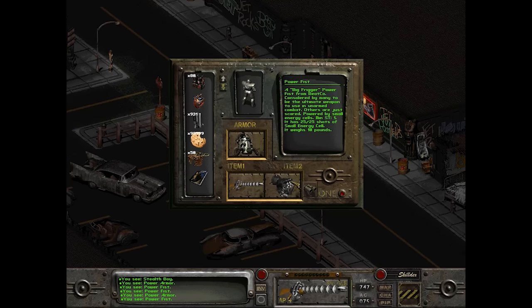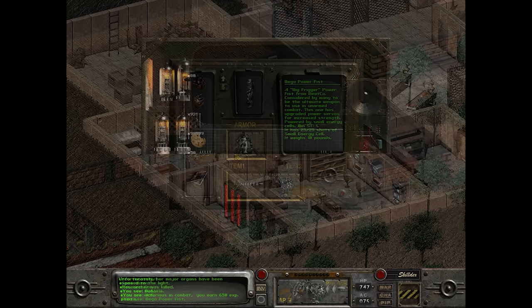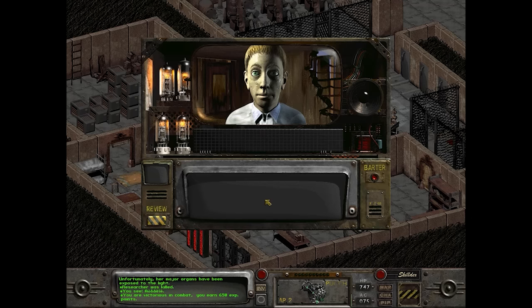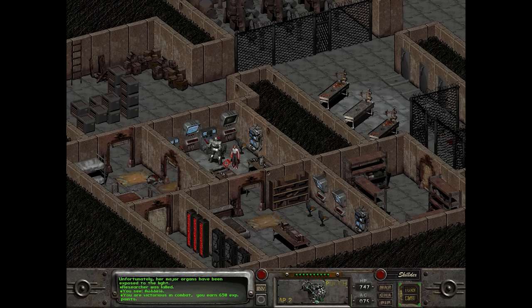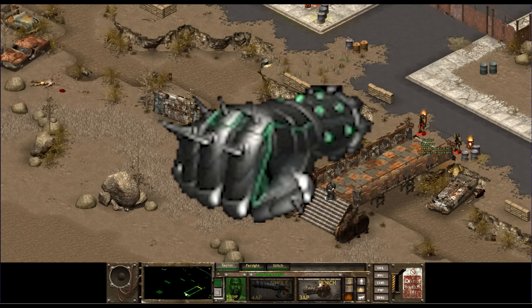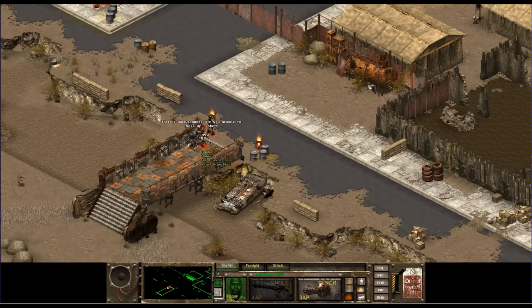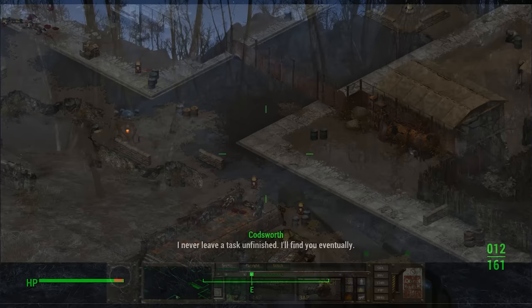In Fallout 2, the power fist shows up in the same form with no changes, but Fallout 2 ups the ante by introducing the Mega Power Fist. Looking even more hardcore with more spikes and glowing green, it does up to 40 damage and costs 2 energy cells per hit instead of 1. It can be bought in New Reno or San Francisco. Fallout Tactics has the power fist as well, appearing to have skipped the base version and used an image similar to the Mega Power Fist — still medieval-looking with prominent spiked knuckles and a green globe, and still using small energy cells.